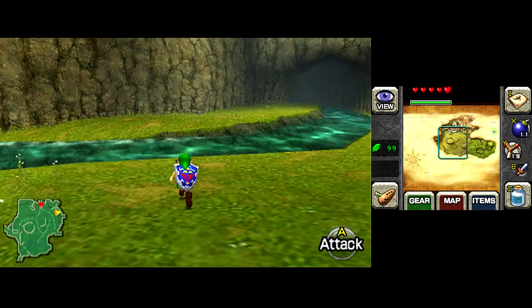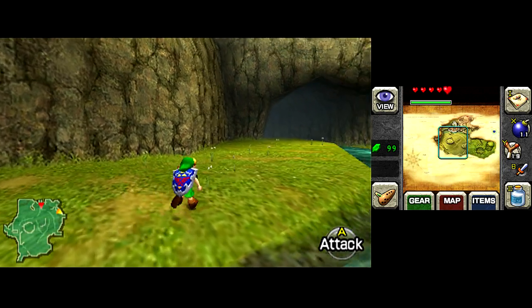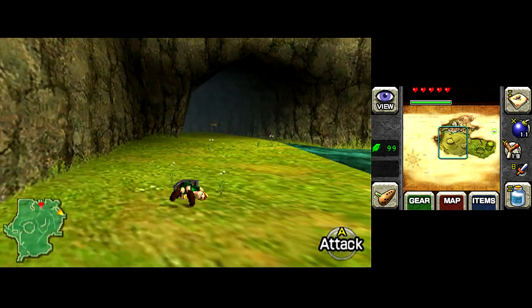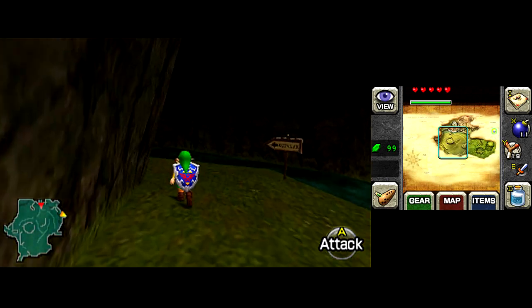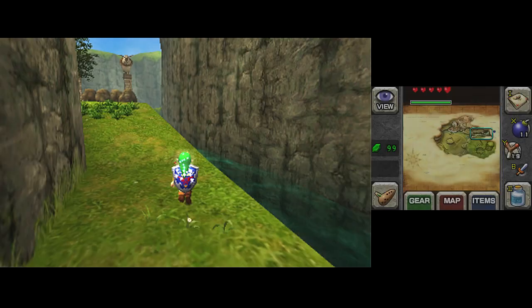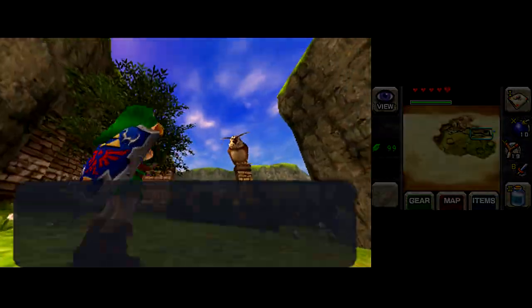And flash forward to Wind Waker — it would seem like the hookshot, at least from my experience, is the one that opens up that world the most. I love items when they add to the exploration, because to me, exploration is the core element of Zelda. Miyamoto used his experiences from exploring a forest near his house as the inspiration for the original Legend of Zelda.